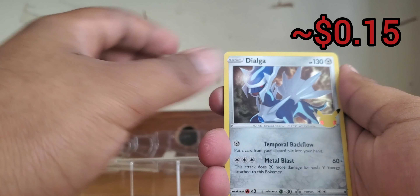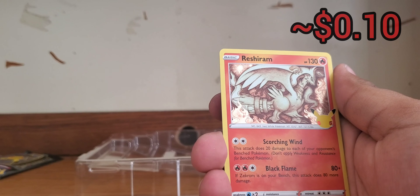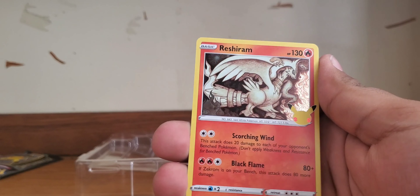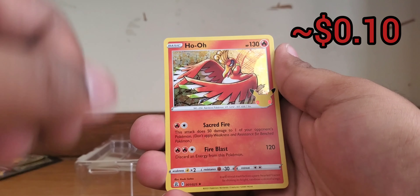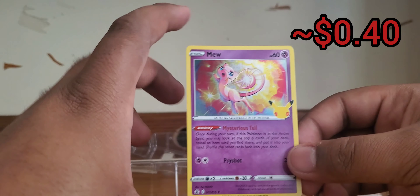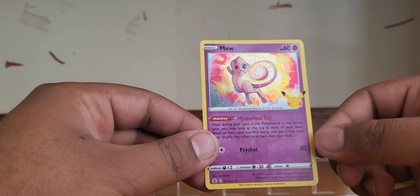Here is your code — good luck on your pulls. Flip it around — starting out with the Dialga. We got a Reshiram with that nice looking background — that is a beautiful card. Then we have a Ho-Oh, and then our last card of the video — what will it be?